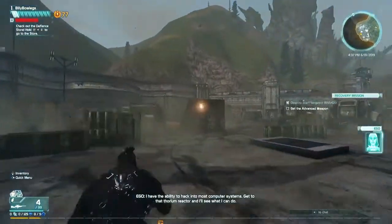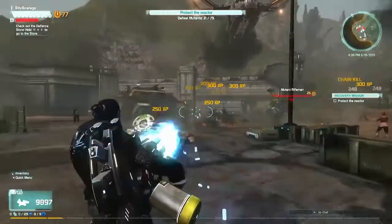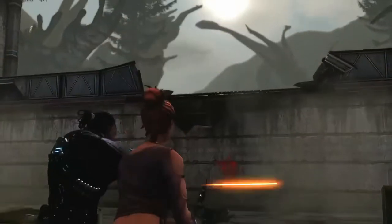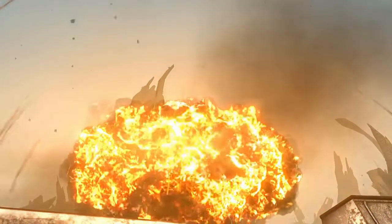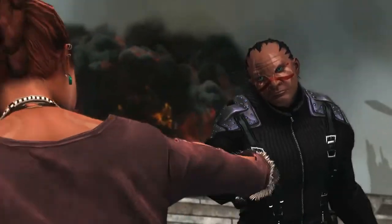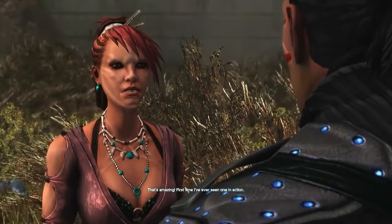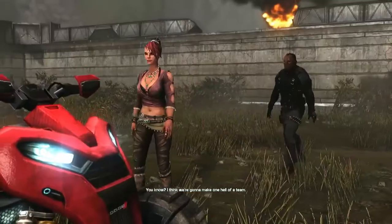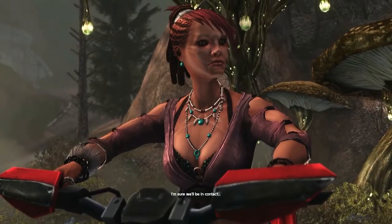Got him. All right, now let's jump over the wall — we're gonna get shot in the butt. 'You have an ego implant, don't you? That's amazing. Oh, you're trying to say I'm arrogant and conceited — you know, I think we're gonna make one hell of a team. A little backup can take you a long way in this crazy place. I'm heading to the crash site, they're gonna need help.' I'm sure we'll be in contact.